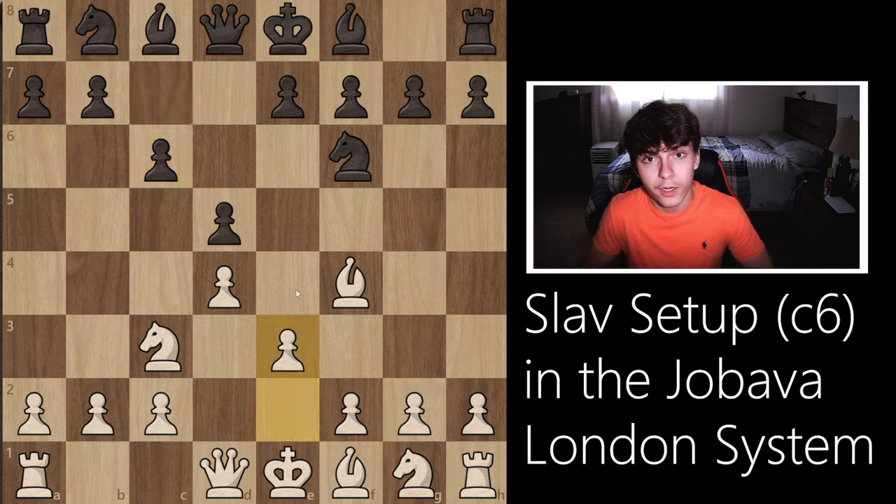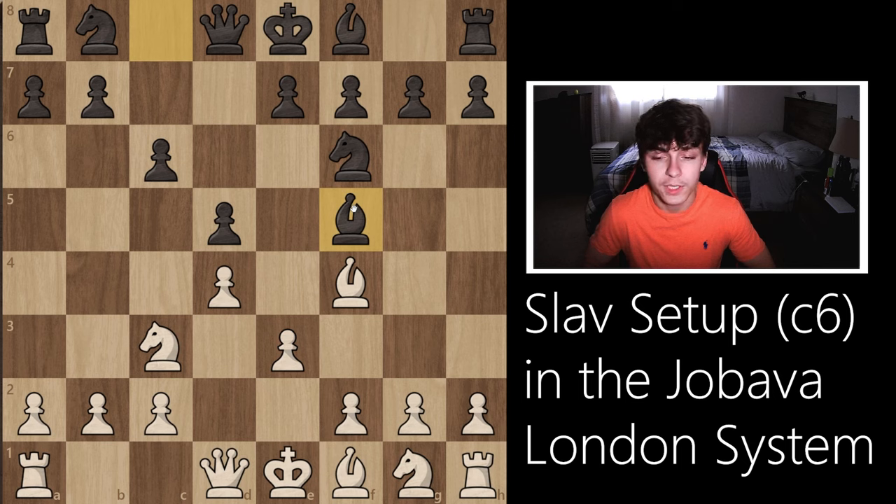We play the move e3 here, and at this point your opponent has four moves. Only one or two of them are actually decent - everything else gives us a very nice and comfortable advantage. We're going to be talking about bishop f5, g6, queen b6, and e6. Let's start with the most popular move, which is bishop f5. This is the move you're going to face 90% of the time, and it is by far the best move.